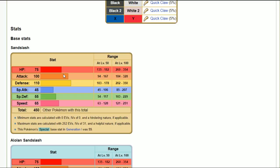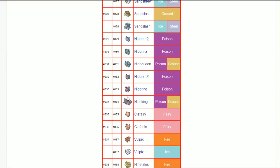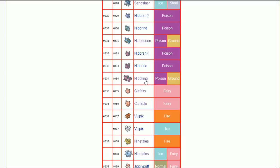Nidoqueen and Nidoking are crazy — Nidoking always adamant. Nidoqueen has a case for defensive nature; you can run impish Nidoqueen to tank more hits, or just adamant. The key thing about Nidoqueen is super fang isn't going to be affected by a bold or impish nature, so you get free tankiness while still dealing damage with super fang. Clefable — I don't see too much going on with it since there's no cosmic power or store power shenanigans.